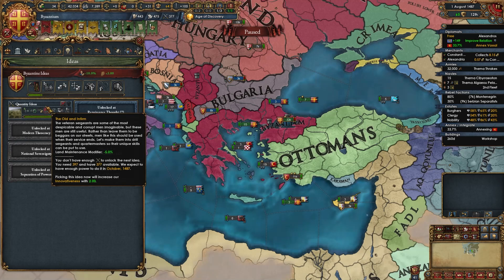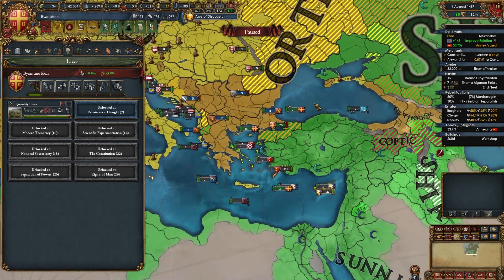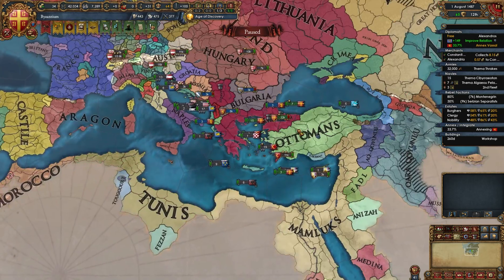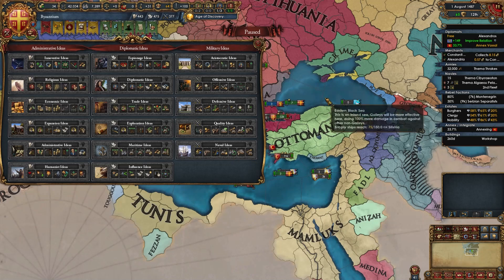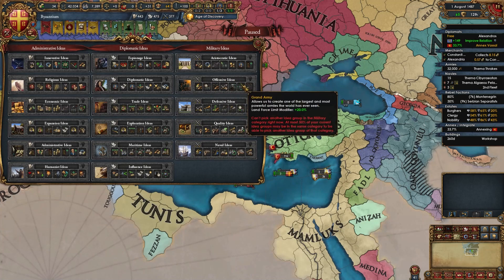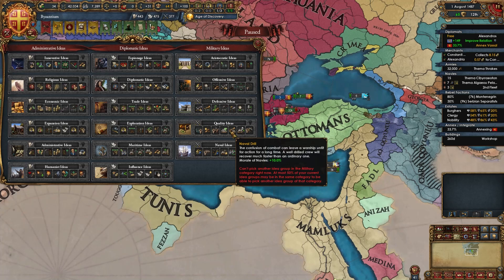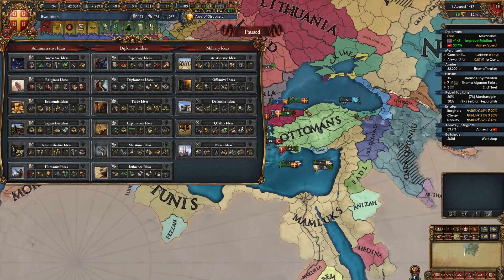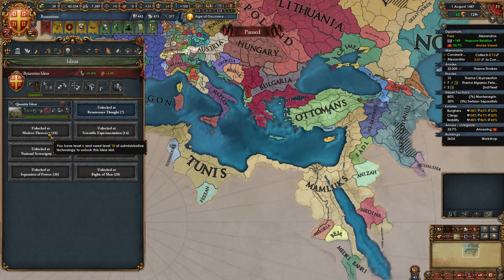For your idea groups: first take Quantity. For the second, take Religious — it's super powerful. As Orthodox Byzantium expanding into non-Orthodox nations almost exclusively, you can use the Deus Volt CB before Imperialism, and convert everything with sufficient missionary strength. For your third idea group, take Quality or Offensive to buff army quality even more — I'd lean toward Quality but either works. For your fourth idea group, take Trade Ideas to maximize income. After that, you'll be unstoppable regardless.